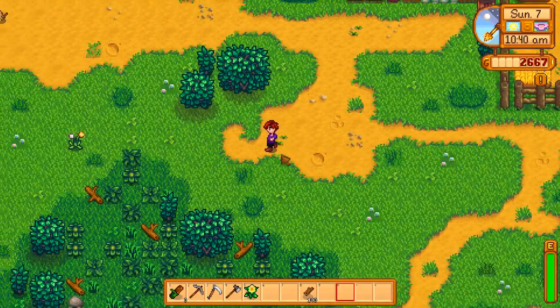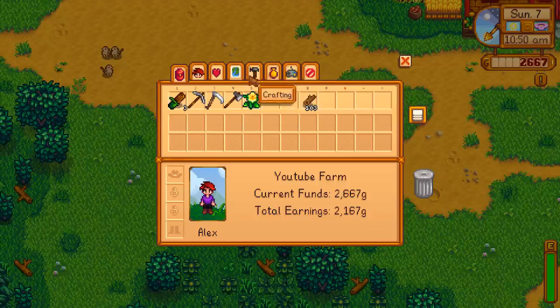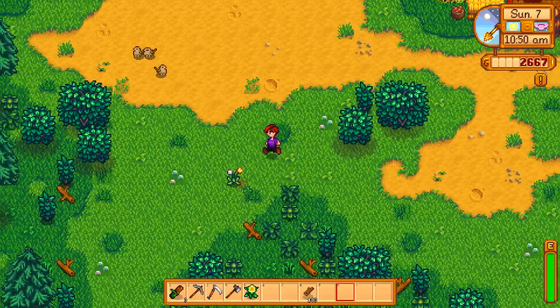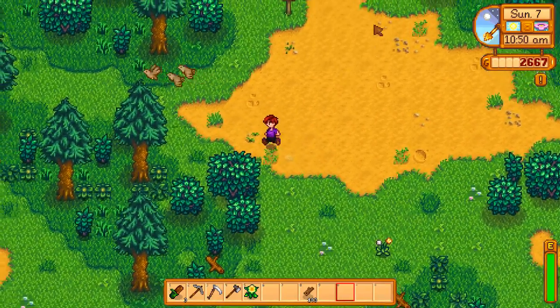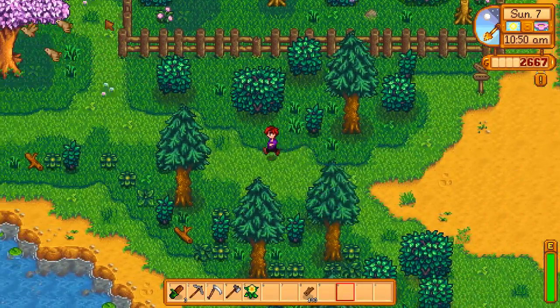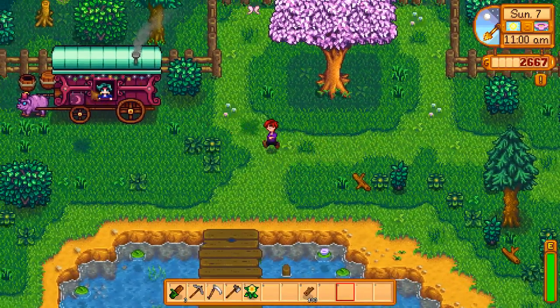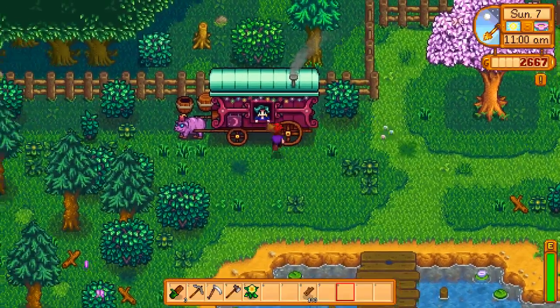Basically I'm just gonna head over here to the traveling cart. If you look at the map, you go down over here to Marnie's Ranch and over here is the traveling cart near the wizard's tower. Now this is where you come down from your ranch, you take an immediate left — or if you're the player it would be right — but this guy shows up Friday and Sunday.